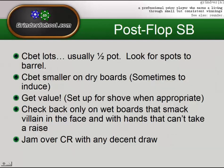Postflop from the button, a key strategy is that we're going to c-bet a ton. Usually our c-bets are going to be half pot, and we're going to be looking for spots to barrel. We can c-bet smaller on dry boards — sometimes to induce against more aggressive opponents. These dry boards include things like pair boards or hands like king-6-2 rainbow. A very important thing from the small blind is to make sure that you get value whenever possible and try to set up for a shove whenever appropriate.